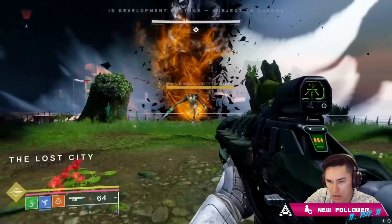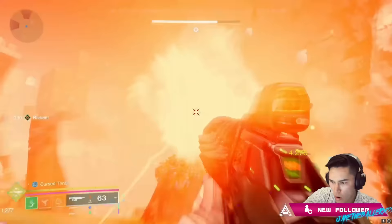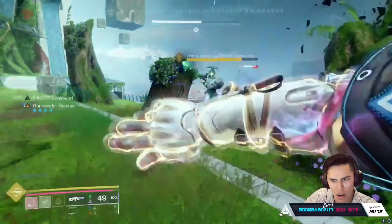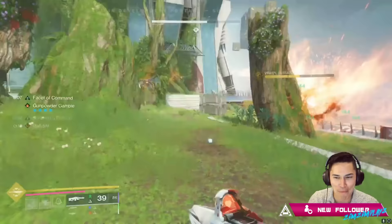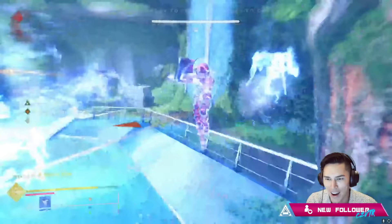I see three different subclasses right now, guys. Look at the bottom left — I see three different subclasses. This space is spraying solar. What is happening?!